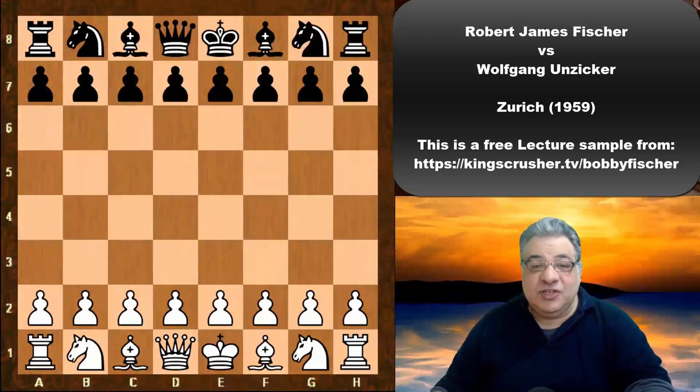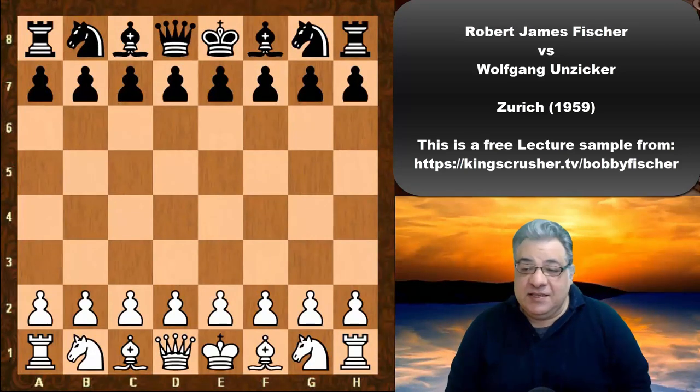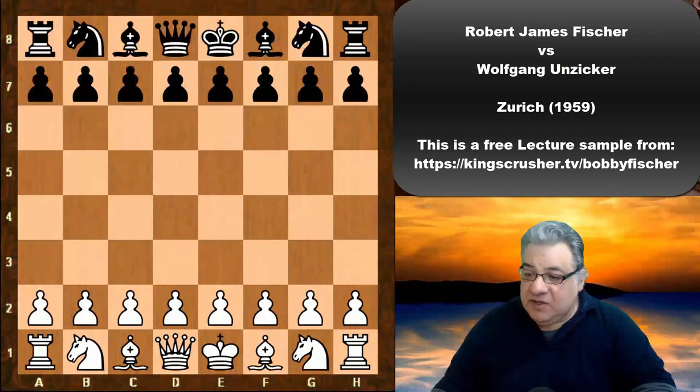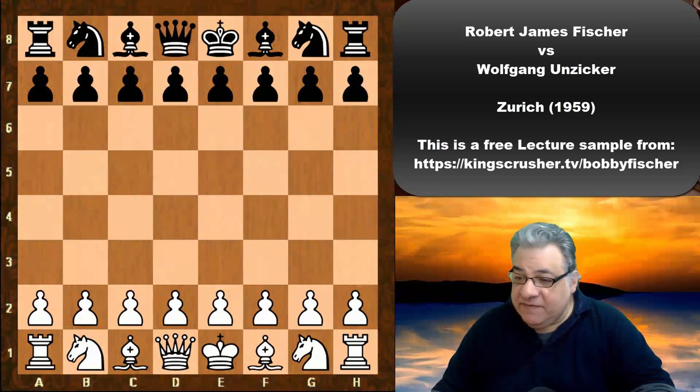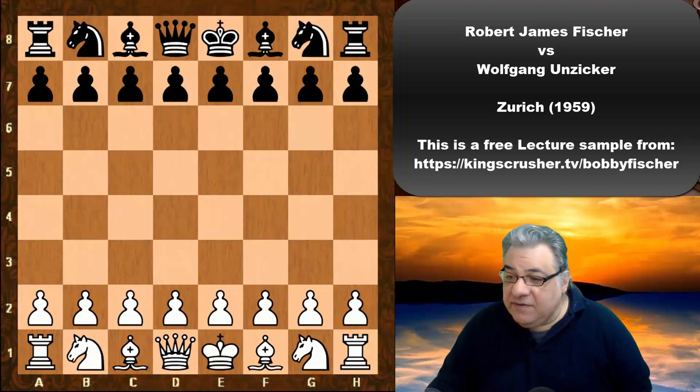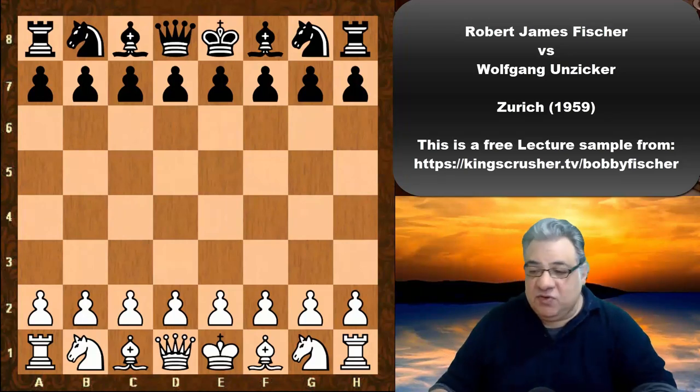In this lecture we see Bobby Fischer playing against Wolfgang Unzicker in the 1959 Zurich tournament, round 8. Unzicker was one of the very strong grandmasters in the tournament. He had been awarded the IM title in 1950 and the GM title in 1954. He was West German champion in 1948, 1950, 1952, 1959, 1963, and 1965. A very, very strong grandmaster at the time.